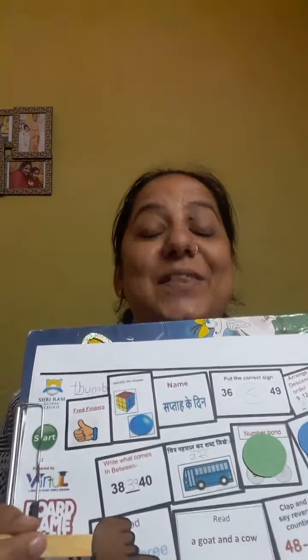So let me roll the dice once again. This time it's green — your turn. Read: forty-three. Forty-three. Can you read this? Yes — forty-three. Very good. So let me put your green counter here. Let me roll the dice once again. It's green again. Read: A goat and a cow. Well done — a goat and a cow. Very well done. So let me put your green counter here.